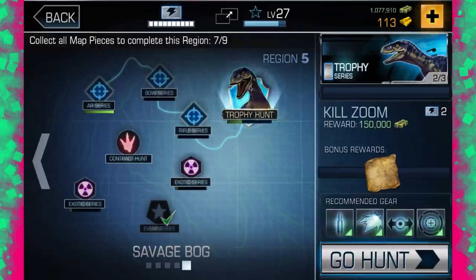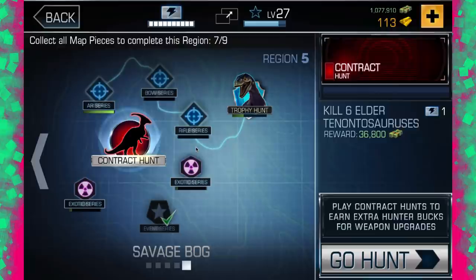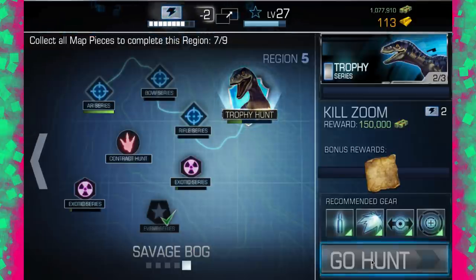Anyway, what we're going to do: we're going to go straight in, kill the last two trophies, then go for the crossbow exotic, then I'll showcase the shotgun, and then hopefully by then we might have enough gold to get this other gun. So let's start things out on a high and kill Zoom.